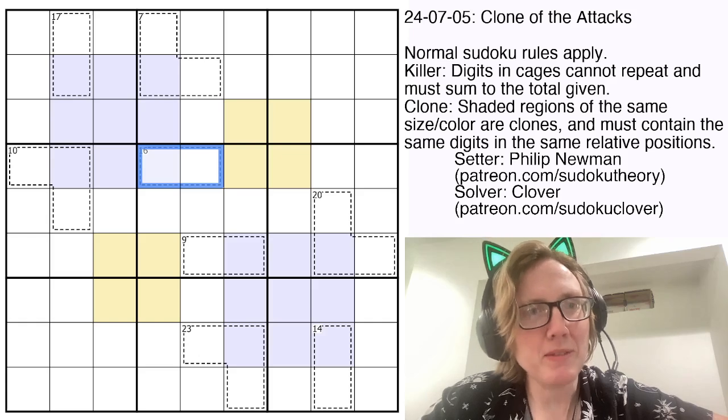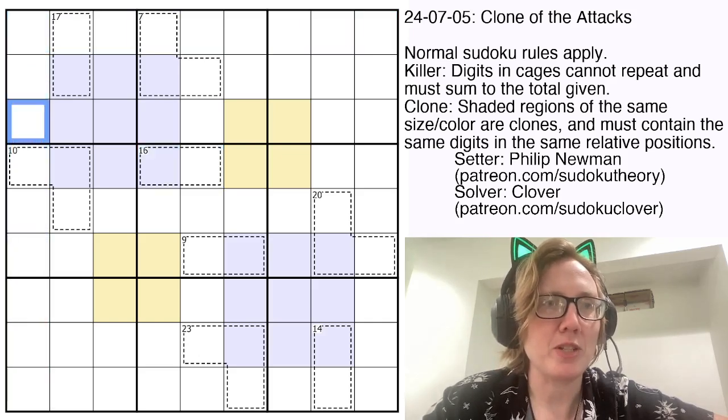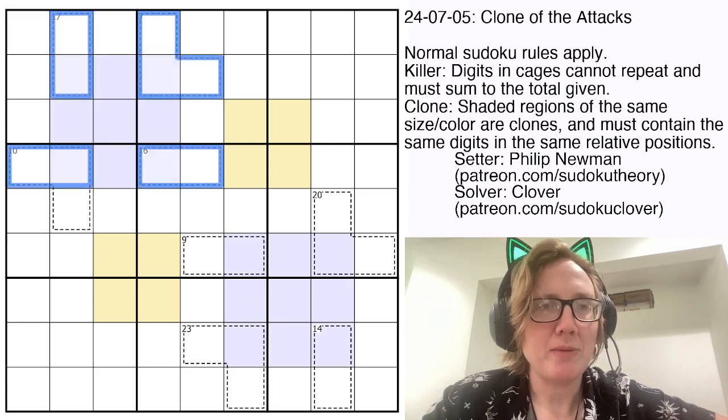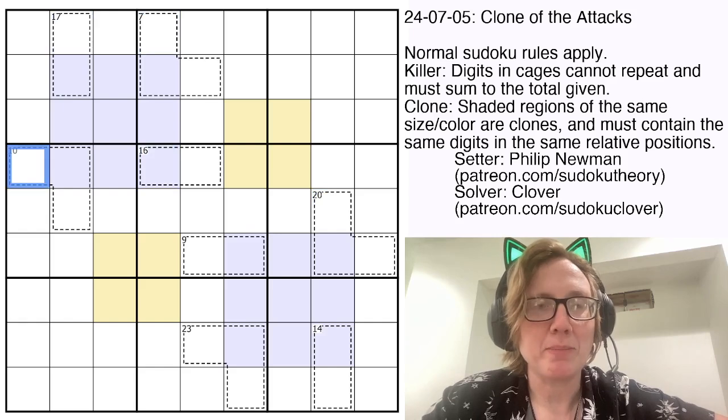So we have standard Sudoku rules — placing the digits 1 through 9 once each in each row, each column, and each outlined 3x3 region. In addition, there are Killer cages. These cages tell you that the digits contained within the dashed outlined region have to sum to the little clue number in the top left corner of the region. Digits can't repeat within cages.